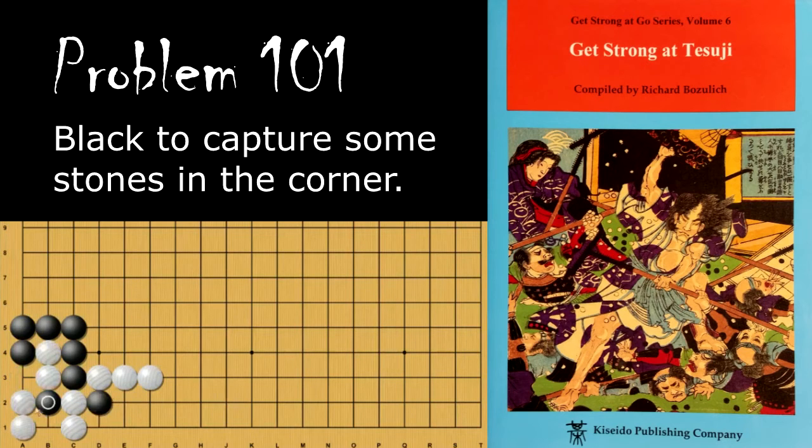If black throws in first instead, when white captures and then black ataris, these are only two stones, and if black captures, white can capture back and it's really only worth one point. So white will simply come and atari this stone, and again if black decides to capture later, white can simply capture back for an extra point.